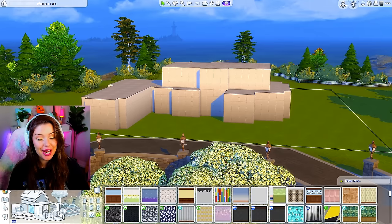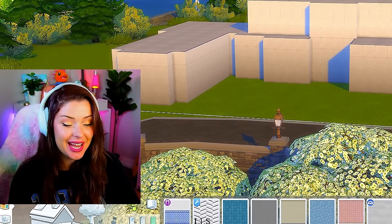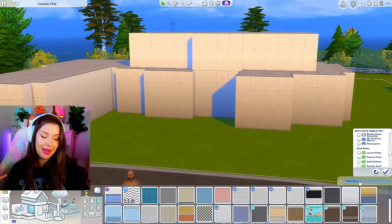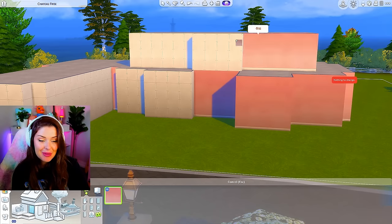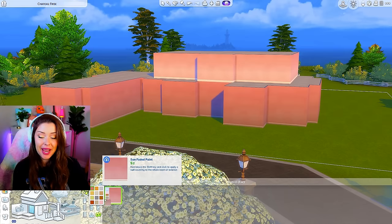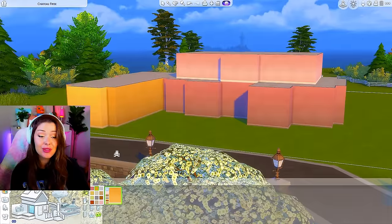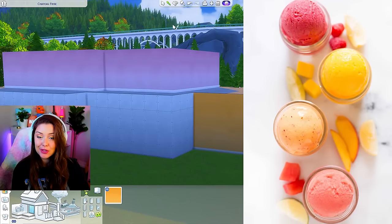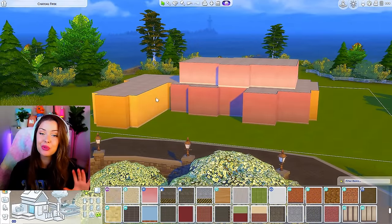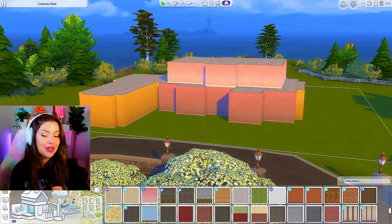We're gonna go ahead and get some wallpaper. I want this to be a really bright and colorful build, so I'm thinking we do like an orange or a pink for the outside — summertime vibes. I want to do sunflowers on the outside, which I think could be really pretty. What if we did a pink and another color, like the garage in orange? Like a sorbet dream house. With the blue lake in the background, we can go really crazy with the landscaping and pull it all together.